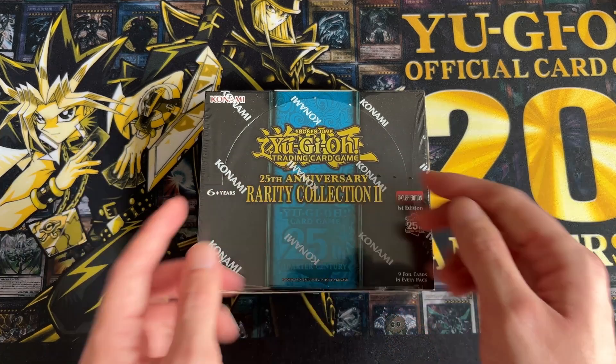We've got Gold Sarcophagus, Heretic Seal of the Heavenly Spheres, Foolish Burial, and Abomination's Prison. Emergency Teleport as a platinum but as an extra secret looks quite nice. Charge of the Light Brigade, Soul of the Mourner, Psychic End Punisher for Forbidden Lance, and Fusion Deployment — that's probably a decent secret rare to get. Solemn Strike, always good. Blue-Eyes Jet Dragon another one, Abyss Dweller, and Trap Tricks.